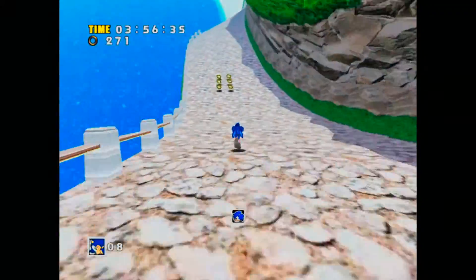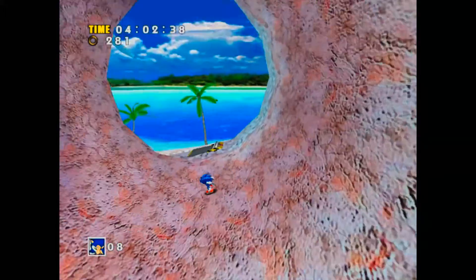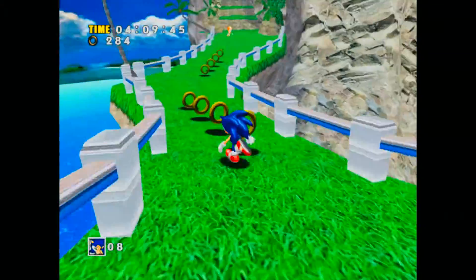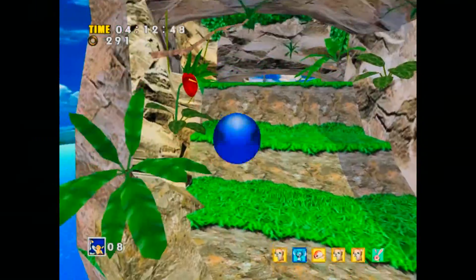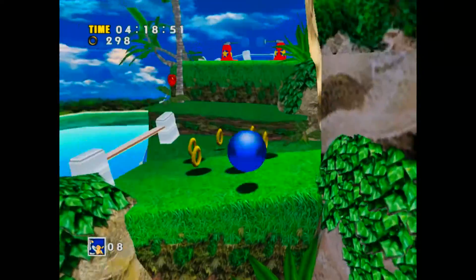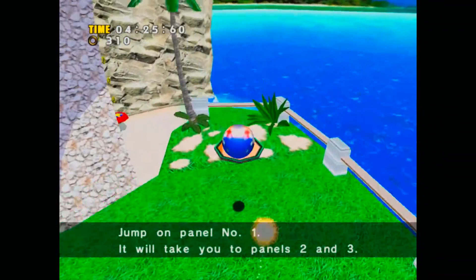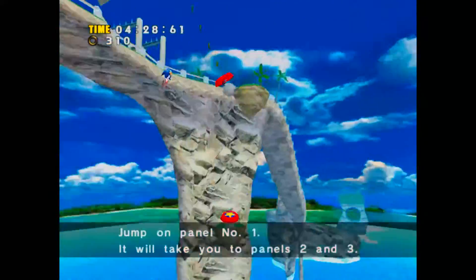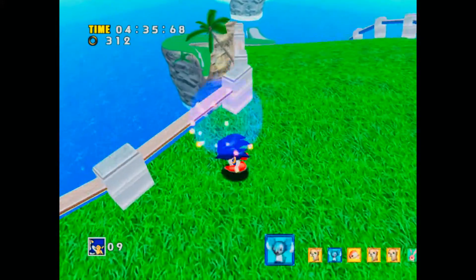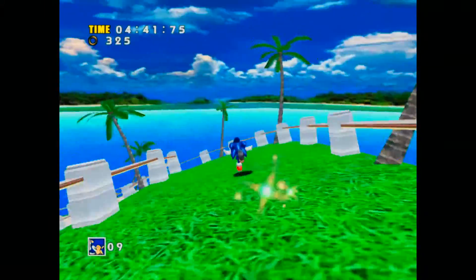Kill that guy. Look at that — we got six animals. Our Chao are gonna be so happy when we feed them these delicious animals, the heartless killers that they are. I love how they're cute little animals, too — they're not fully grown adults. They have to be cute and young. That's how Eggman likes them. Oh god, that's horrible. Koala. Nice little loop-de-loop there. Boom.